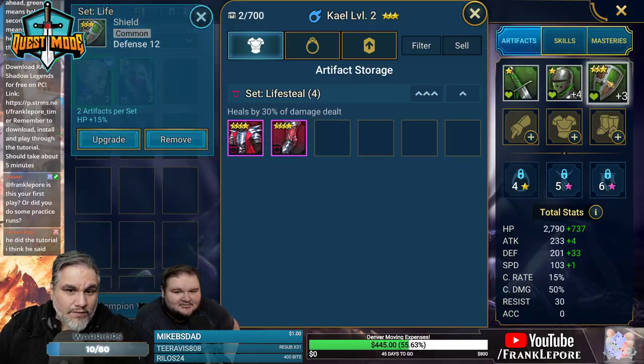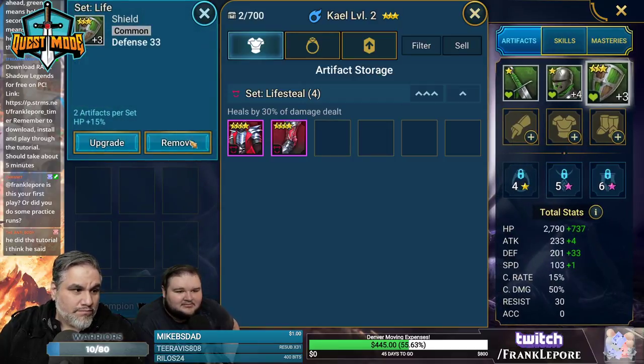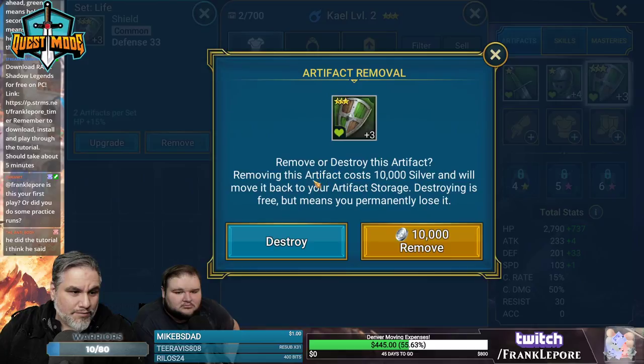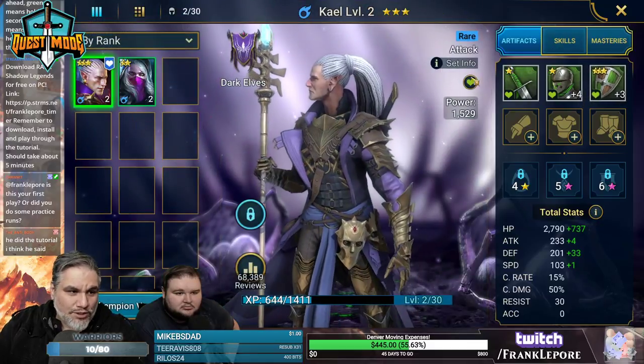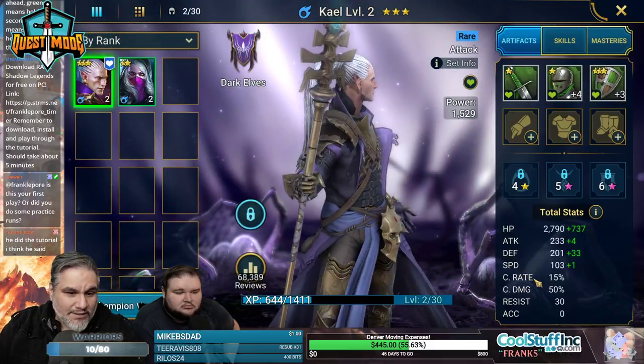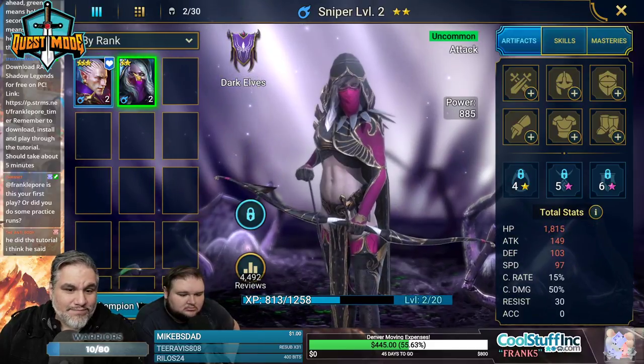I think you should level up your girl because she seems a little weaker — she's a level less. If I hit remove, it costs 10,000 silver to unequip. So once you equip something, make sure it's on the right character.